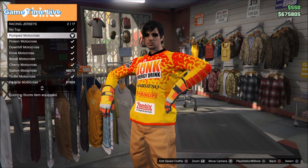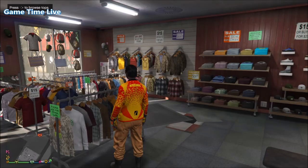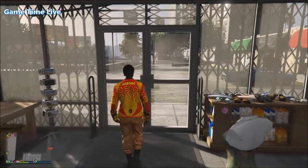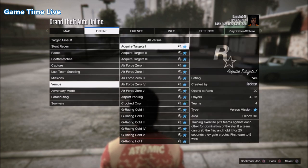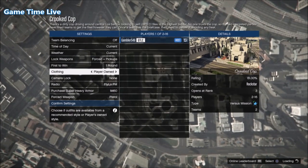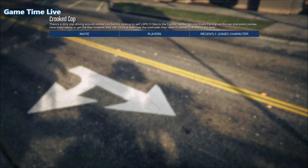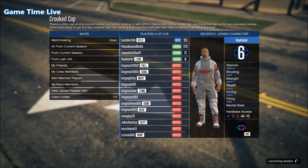On top of that you need to put on the pumped motocross racing jersey because we're going to be using these gloves on the outfit. Once your outfit is set like this, we're going to merge it in Crooked Cop to finish up the look. Make your way to Online, go to Play Jobs, make your way into Versus, and start up Crooked Cop. Once you're on that screen, go to clothing and set it to play your own outfit so we can access the first outfit and merge items on top of it. Invite some players to start it up and launch the versus job.